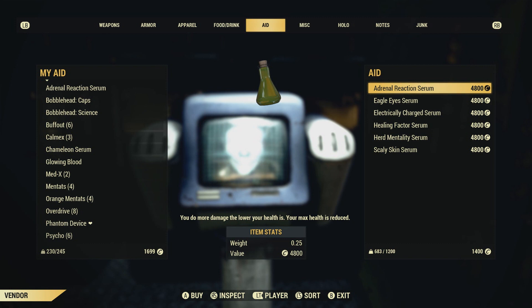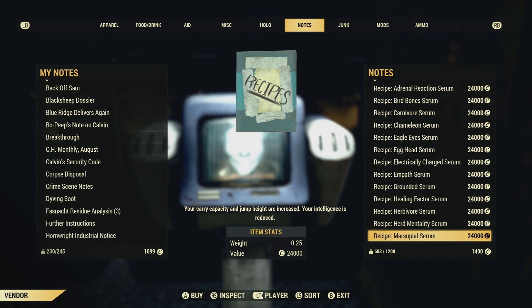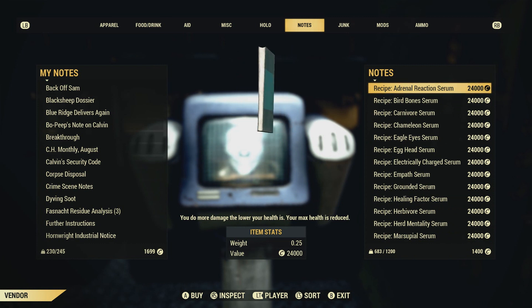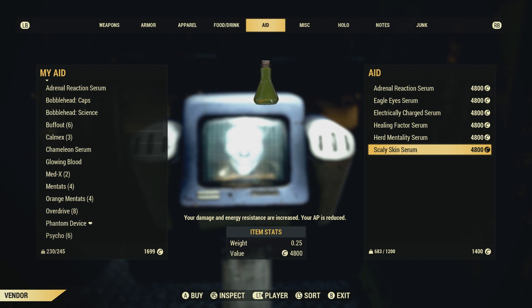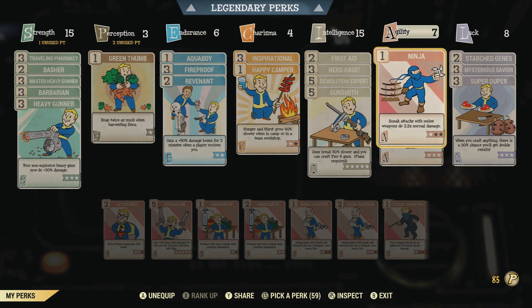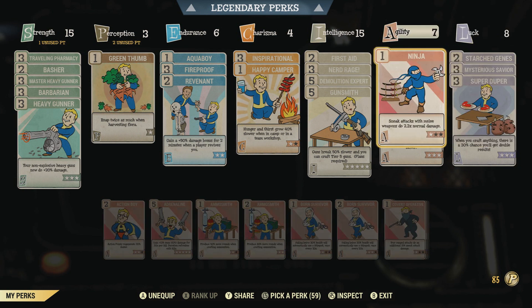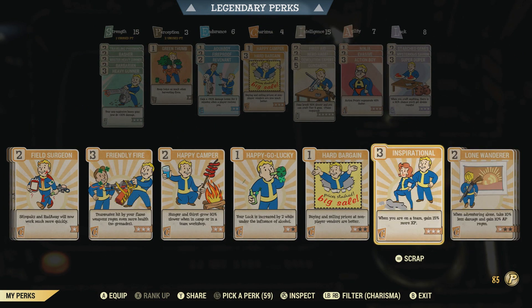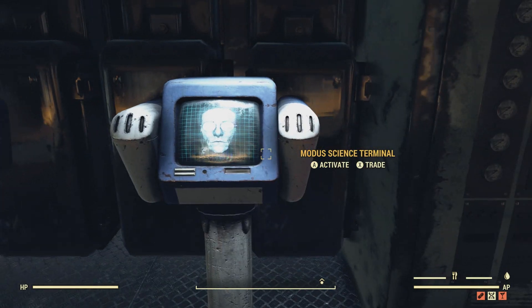If the specific serums aren't in stock, just hop servers and come back for a new inventory. This terminal also sells recipes so you can craft serums yourself. If you don't have the funds, just purchase the serum and use the Starchiest Jeans perk card in the luck category to avoid losing your mutations. Also, the Inspirational perk card in the charisma category gives bonus XP while on a team. Use the Hard Bargain perk card to lower the price when purchasing serums.